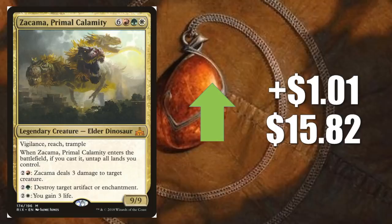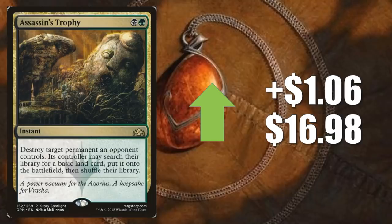Number four is Assassin's Trophy, up $1.06 to $16.98. This is not rotating out of Standard, and it stands to reason that in a narrower field of cards, this could see more play next season. I think the real reason this is climbing is because of the play it's seeing outside of Standard. In Modern, it's in some big decks — Jund, Devoted Company, The Rock, just to name a few. In Legacy, Depths builds and Four Color Control. It's a very key removal card in those formats.